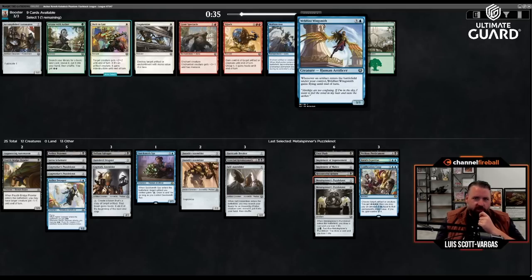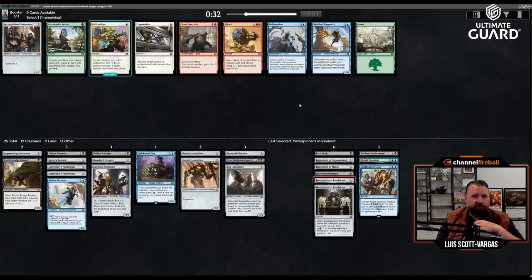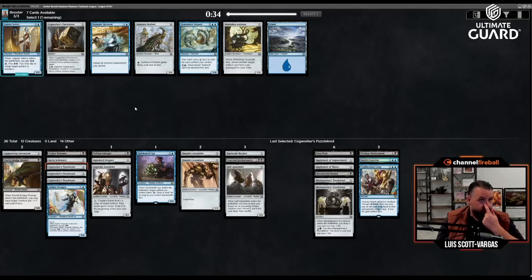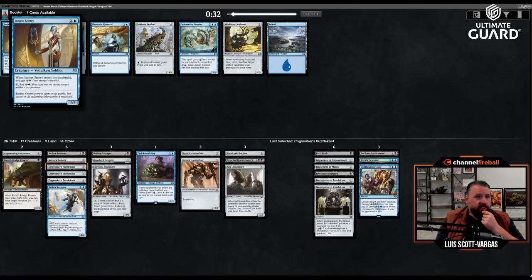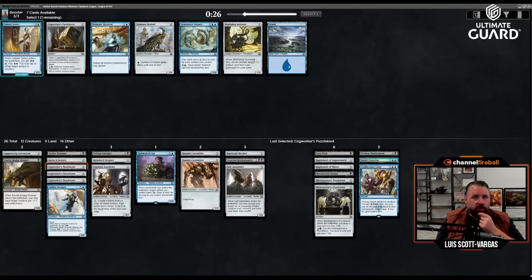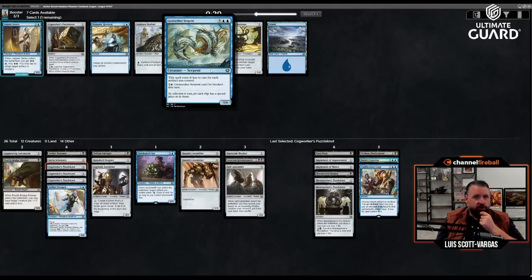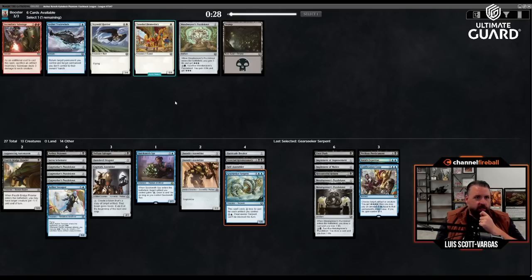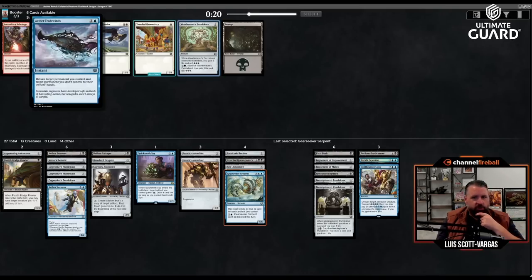Weldfast Wingsmith — four mana three-three, gets flying whenever an artifact ETBs. I'll take it anyway even if I probably don't play it. Five-mana draw three — I don't really need that. Let's take another Cogworker's Puzzle Knot. Janjeet Sentry — three mana two-three, tap or untap artifact or creature. Or three mana one-two that dies to return an artifact or creature from graveyard to hand. Gear Seeker Serpent — costs one less for each artifact you control, kind of like affinity. I like that one.